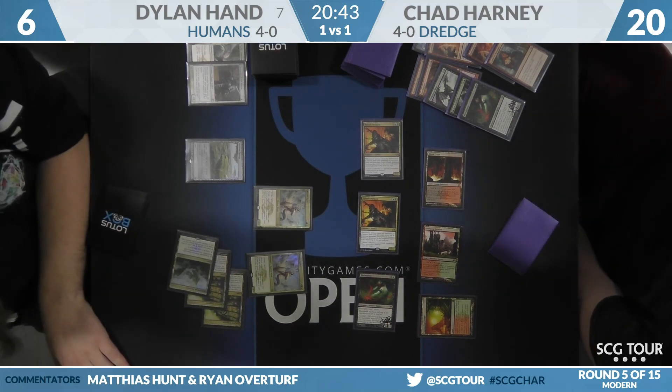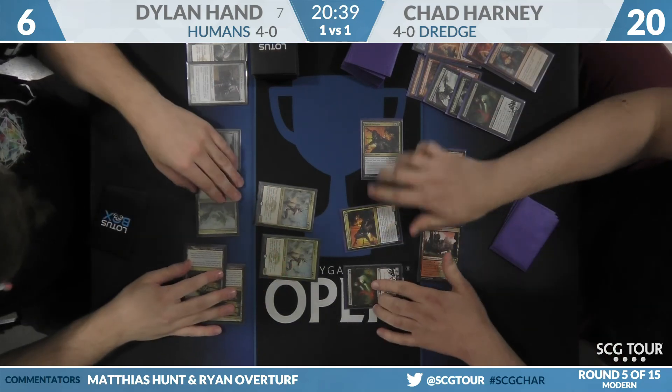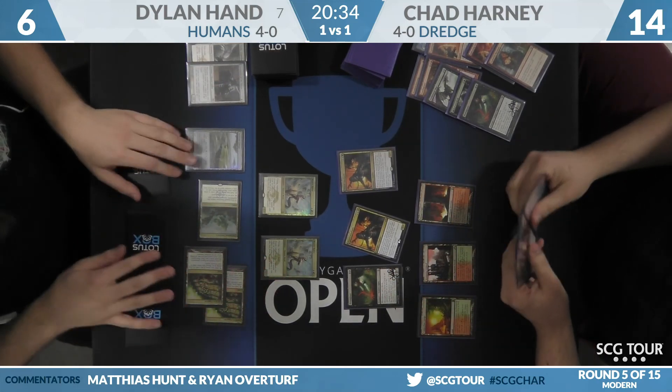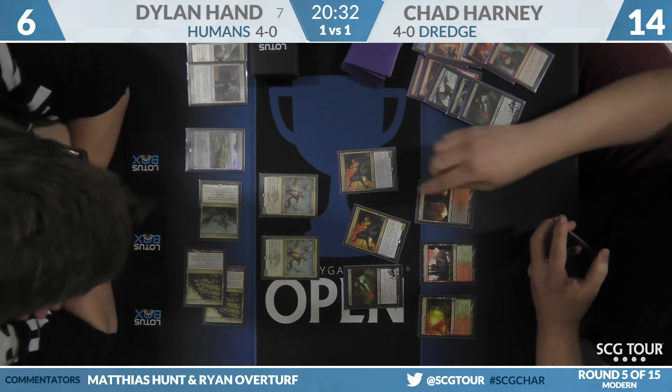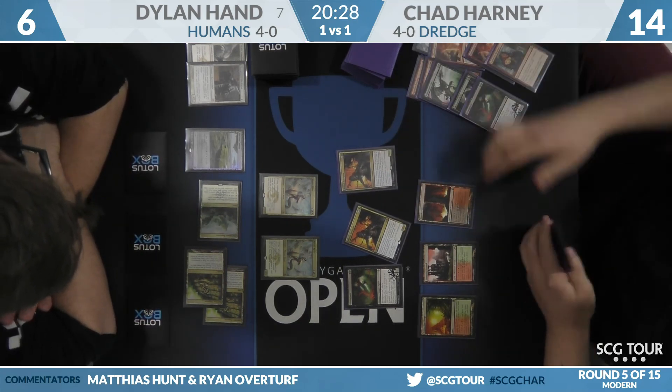Chad will go down to 14 as two Mantis Riders swing in. With four cards in hand and that Conflagrate, if there were enough lands he could just Loam-Conflagrate for the win here.